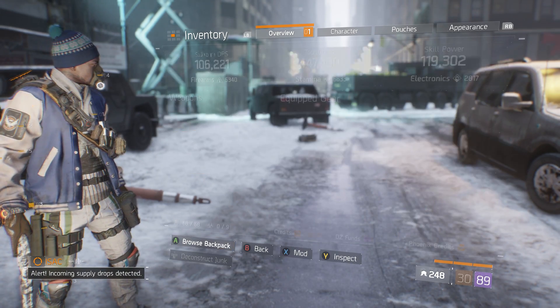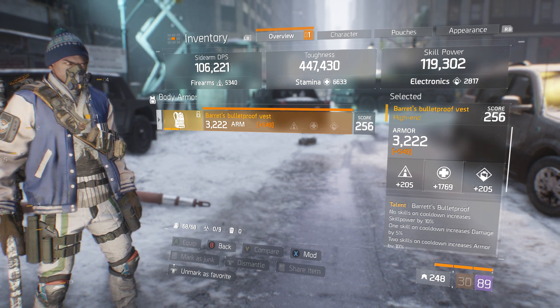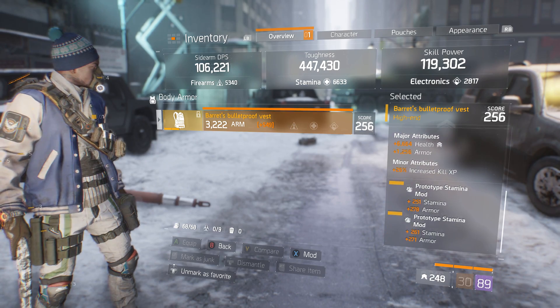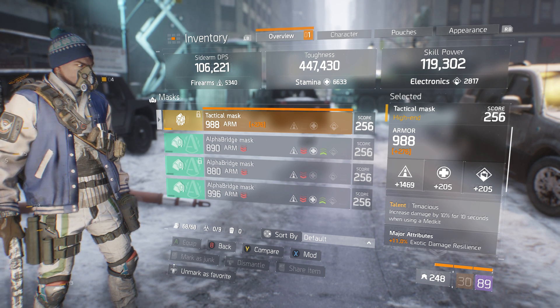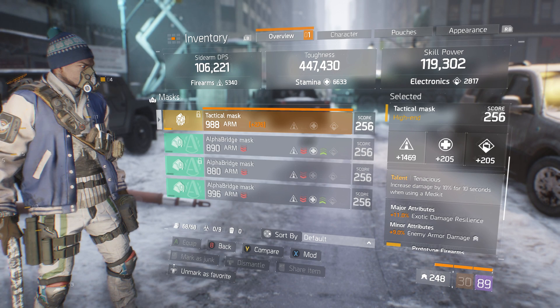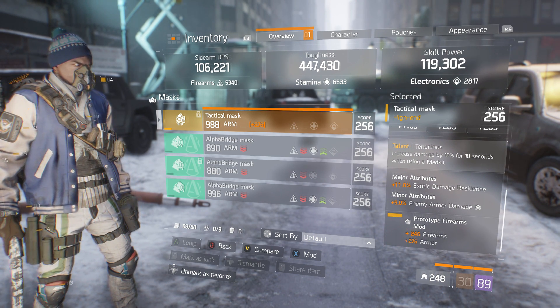For my gear, I use the Luray Barrett's chest piece — 322 armor, 1769 stamina, health armor, and stamina mods rolled in. For my mask, I use the tenacious mask at 1469 firearms, 988 armor, 11% exotic damage resilience, 9% enemy armor damage, and an armor roll inside my firearms mod.